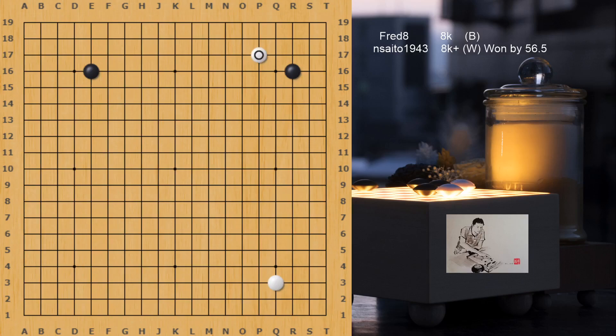White is playing aggressively, playing a Kakari right away in the top right corner. Black reacted locally, which is fine, but black can also go for the empty corner. This way black has two corners and a half against one and a half for white, giving black a slightly better start.